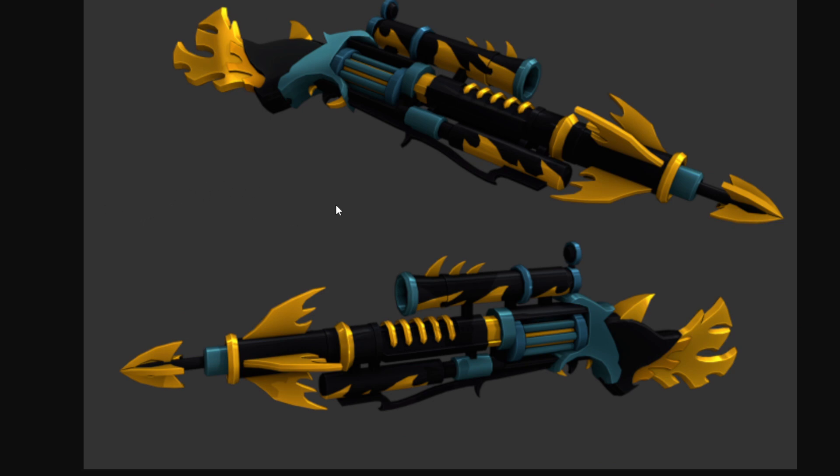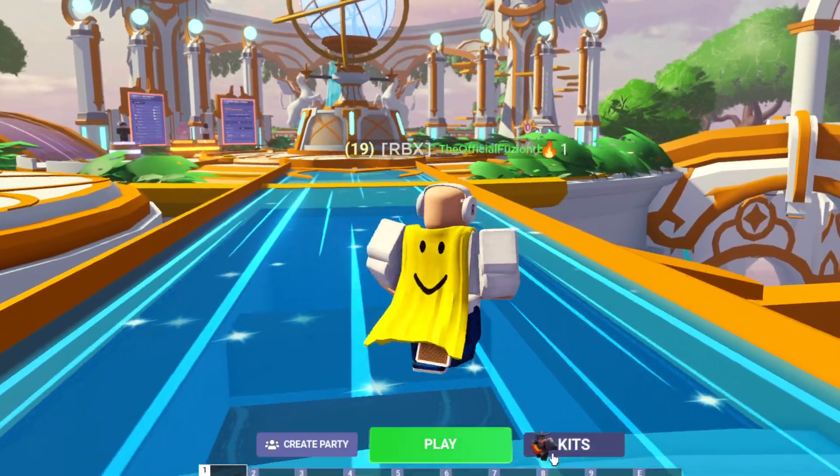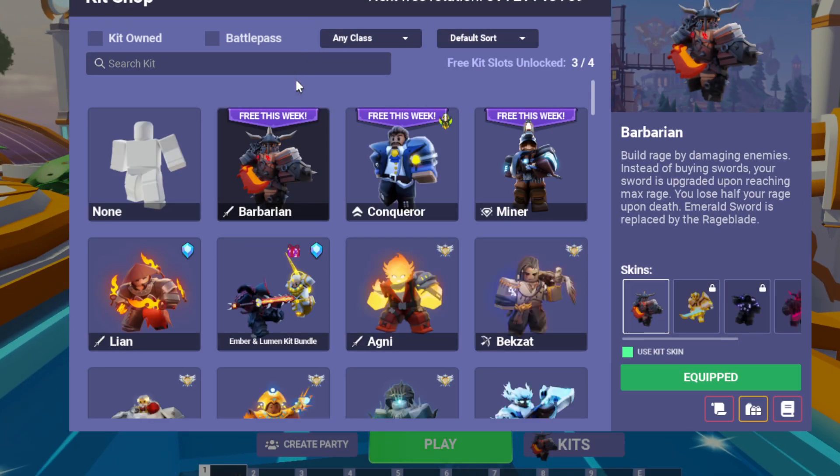So this skin is already out inside of the game for the Vanessa kit, but they didn't have the headhunter skin. So this is what the headhunter skin looks like for Vanessa. If we actually look here inside of my kits and I type in Vanessa right here...